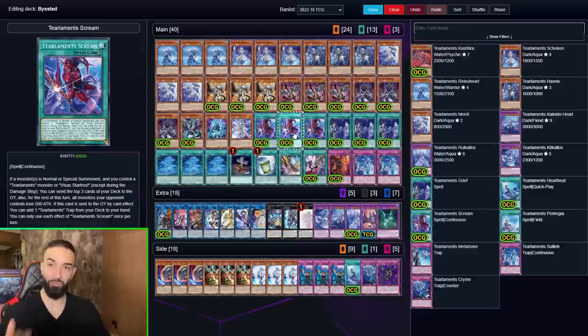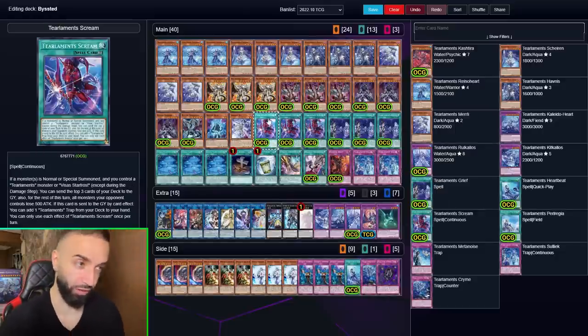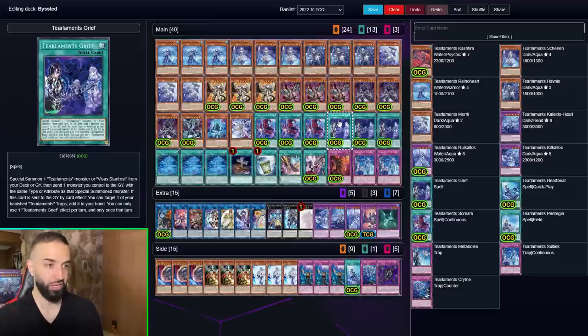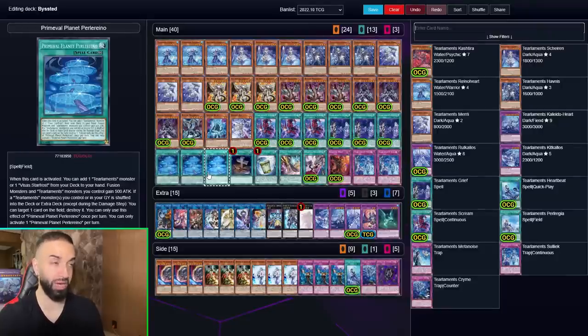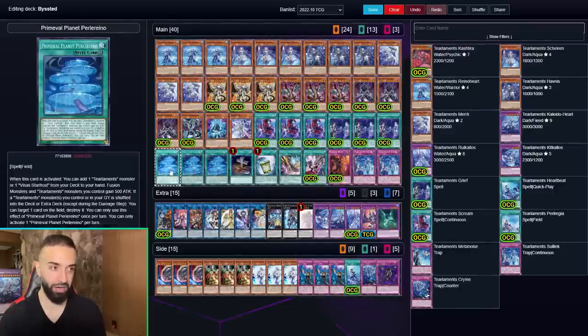This card has like five effects and they're all insane. When it's on the field that trigger fires too, so you can use the field effect and then specifically pop it with Perlino to search a trap. Post side deck you're getting Crime off that search. This is the first card I want to highlight — it's just absurd. The second card is Tier Limit Grief, which people also don't understand. I'm not joking: both Scream and Grief are better than Prime Planet Perlino.